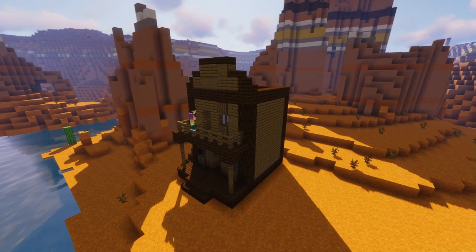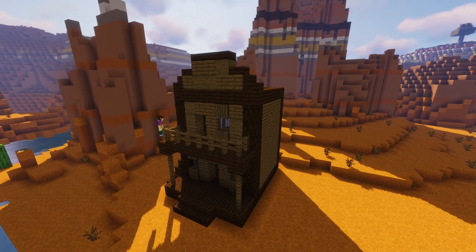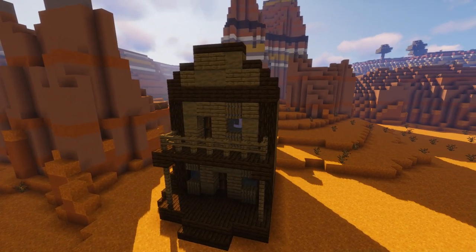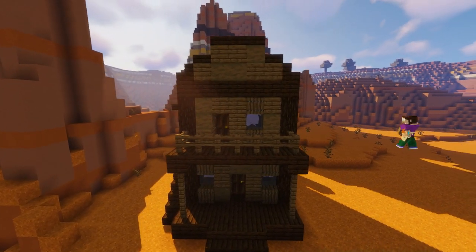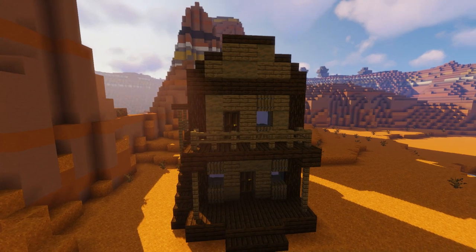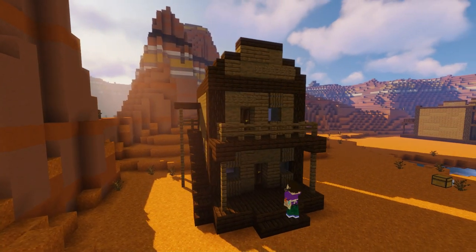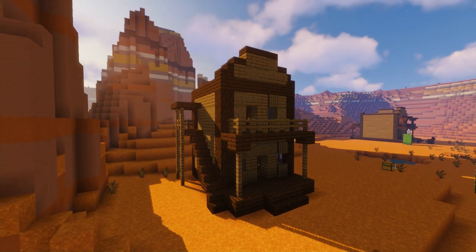Now we're going to do the all-important texturing phase that we do in all of our builds. To do this we're just going to grab some of our stripped logs and replace some of the planks in all of the walls to give that bit of history and age. Do this all the way around, and then to add even more detail add some spruce signs randomly on the walls to form that loose wooden plank look - making it look like this building has been getting repaired for years and years.